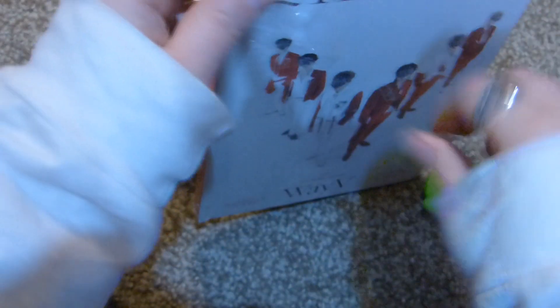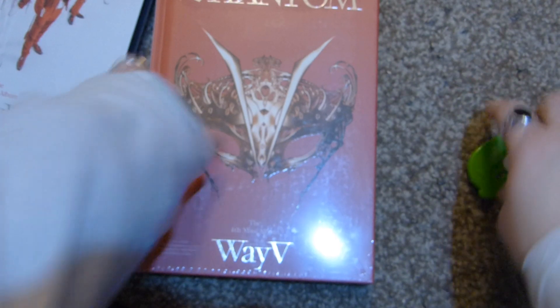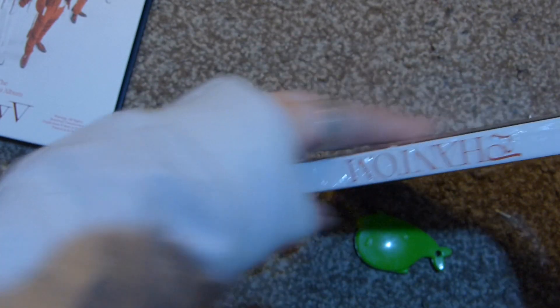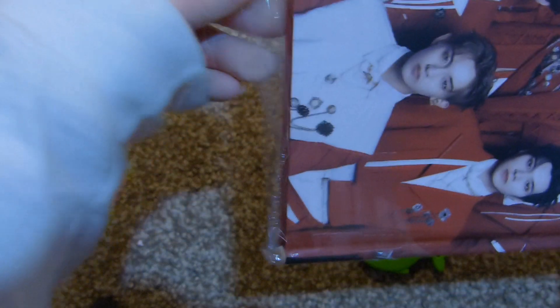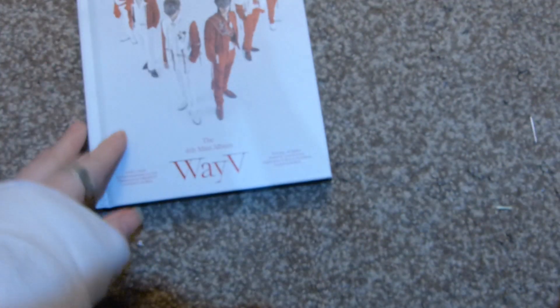I paused for a second because I was looking for my phone and I found it in my pocket. I don't know which one of these comes first, like which one is version one and which is version two. I think I'm just going to do the white one and then the red one, because it doesn't seem like there's anything on the sides to indicate. I don't know if it matters either, and I don't know the names of the versions, so we'll just go with the flow — we'll do the white one first.